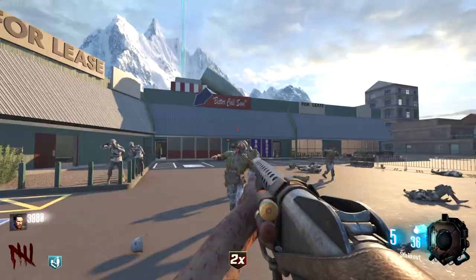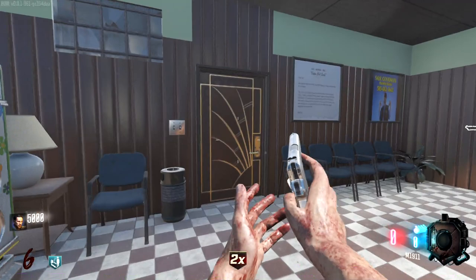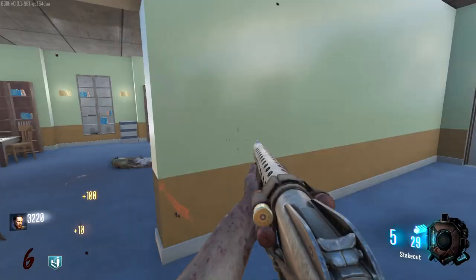We've got double points as well — we're going to get so many points this round. Look at this stakeout, so clean. We've got exactly 5,000. Let's go open this Saul Goodman door. Oh hell yeah — look at this office, it looks so clean. We've got some kind of Easter egg perhaps, and low-res writing on the walls. Love it to bits.